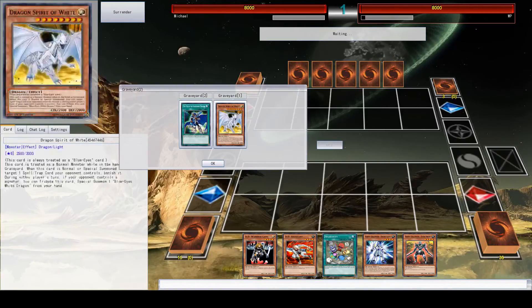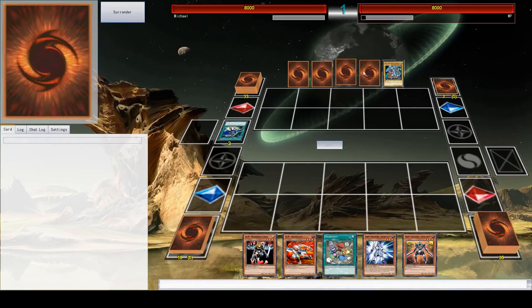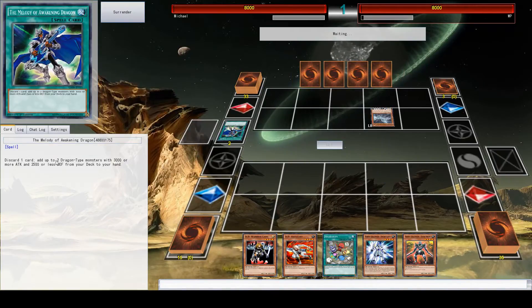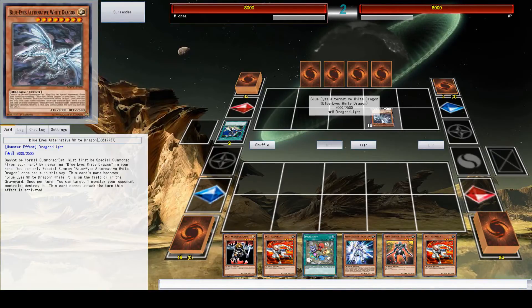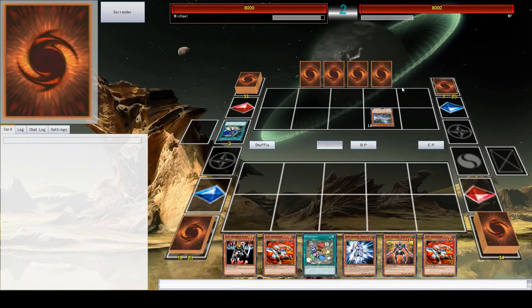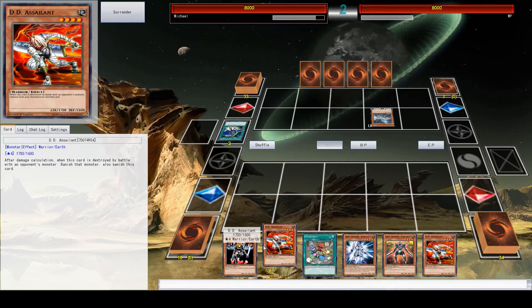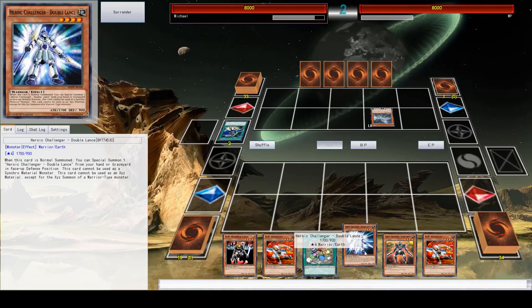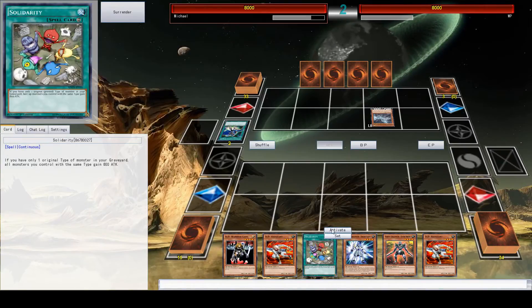Let's explain what he just did. He used this spell card that lets him discard a card into his graveyard and then get two dragon type monsters into his hand — which is why he was able to summon this card. To summon it he has to reveal a Blue Eyes in his hand, which he did. Reveal is just when he shows it to me. Now I need to decide what to summon. First I'm going to put down Solidarity, which is risky because right now I've got nothing in my graveyard. But if you have only one type of monster in your graveyard — which I will, because all my monsters are warriors — all monsters of that same type will get 800 attack.